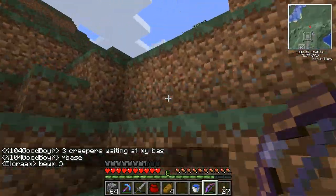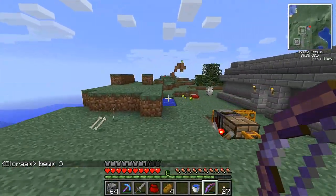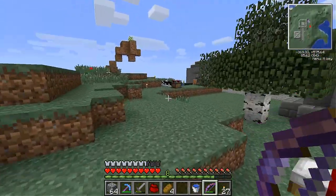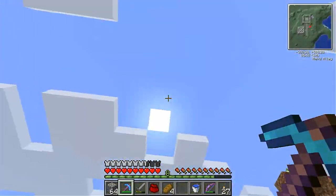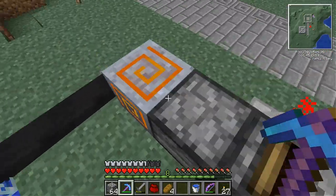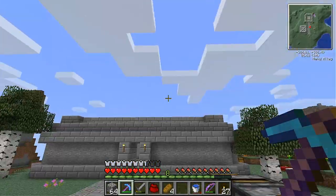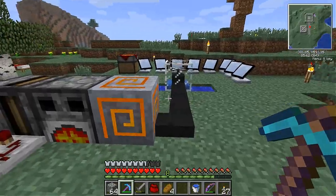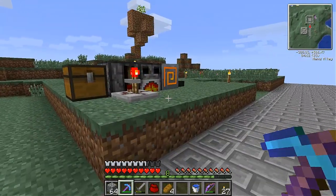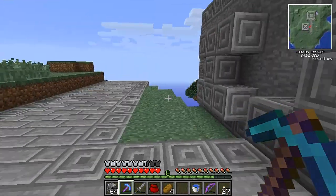Seeing as she can't hear me, let's move onwards to some more fun stuff. That was my fail attempt at a floating tree — it did not work out well. Some of the things that we're going to need to upgrade: we need to refine most of our ores. I think one of the main things we need to do is refining of ores. We're going to need a lot more silver, some gold, and etc. for all the refining machines.